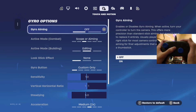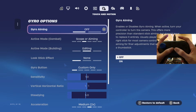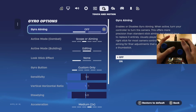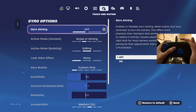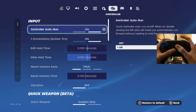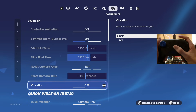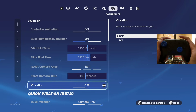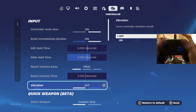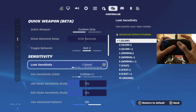Gyro aiming — I don't have this on. The reason is because you have to move your controller to aim, which makes your aim inconsistent. Literally no pros use gyro aiming, so I'd recommend having this off. Controller auto run — on on. Vibration — you want this off, because it vibrates every time you get hit and I've heard it can make your aim inconsistent, so I just don't risk it. Quick weapon — I don't have this enabled.